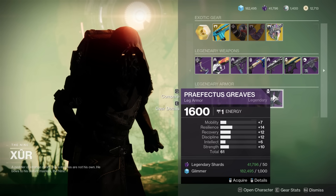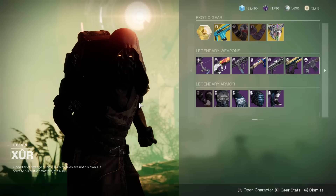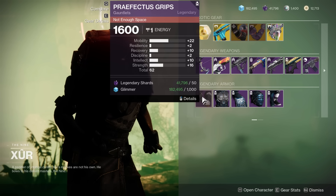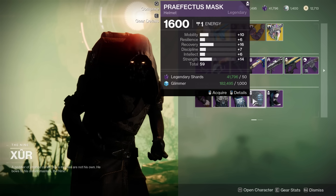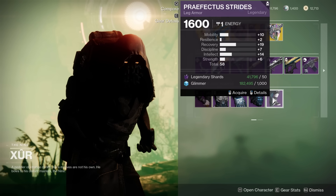Let's check the Hunter. 62 with a huge mobility spike — honestly not bad here. Then we've got 59, not really too spiky. Then another 59 with kind of average spikes. 58 — pretty average.